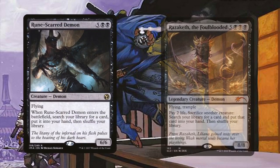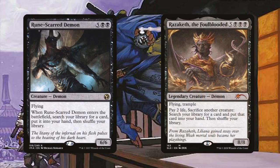Rune-Scarred Demon and Razaketh, the Foulblooded take it a little further by straight up tutoring instead of drawing. The deck has a couple of win cons via combo or beatdown besides Blightsteel Colossus, but tutoring for Blightsteel Colossus is a surefire way to take out an opponent from the game. We can also tutor for any combo pieces, counter magic, Suen Xuan, et cetera. They're also beaters in their own right, helping us win by beatdown much faster.